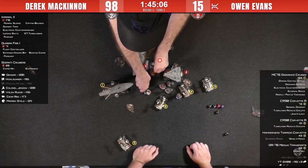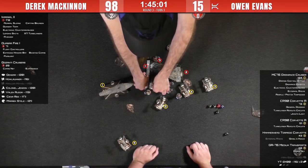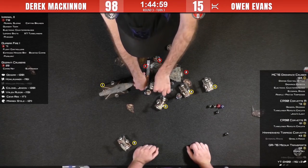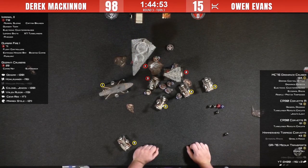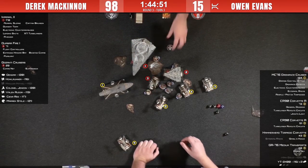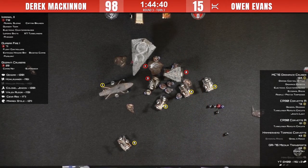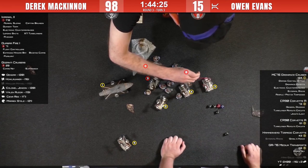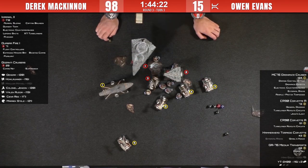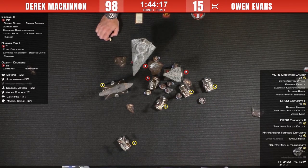If Owen does have the double arc, the correct play is not to move the MC75 — but if he doesn't, I'd rather move it now and get that guaranteed double arc, then force Derek to stay in position when you bump into him. He wants to see if he can get rid of the Quasar before it activates this round. It looks like he does have a double arc — the front is not obstructed, the side is. Concentrate Fire, going all in on that Quasar — the Quasar hasn't activated this turn yet.